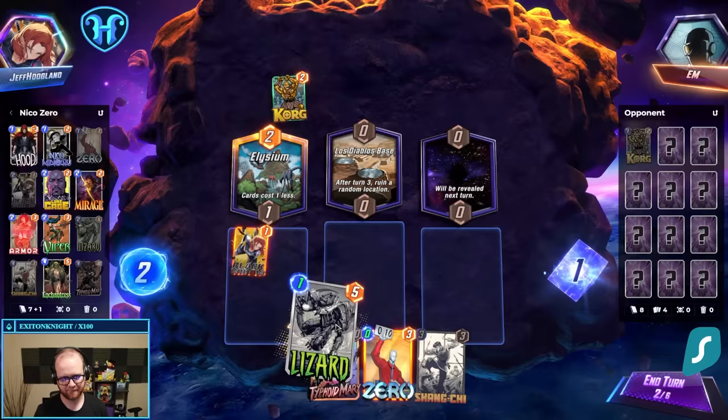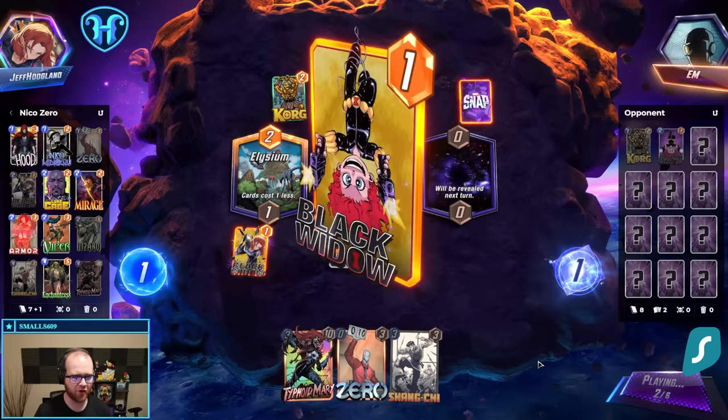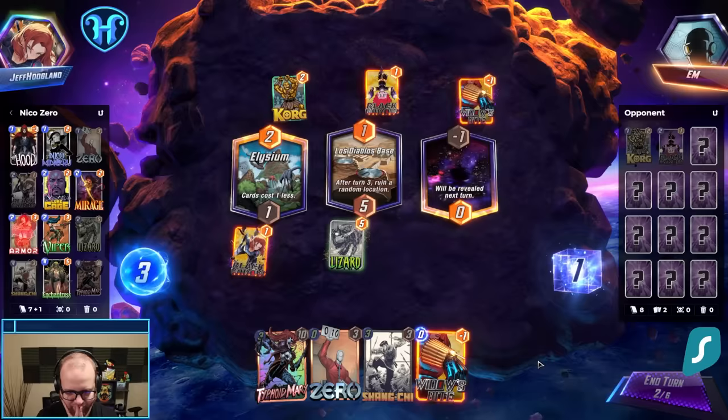That next turn, we could Zero Mary here. Without Armor, playing Mary out proactively is a little bit of a risk, because they're probably a Shang-Chi deck.